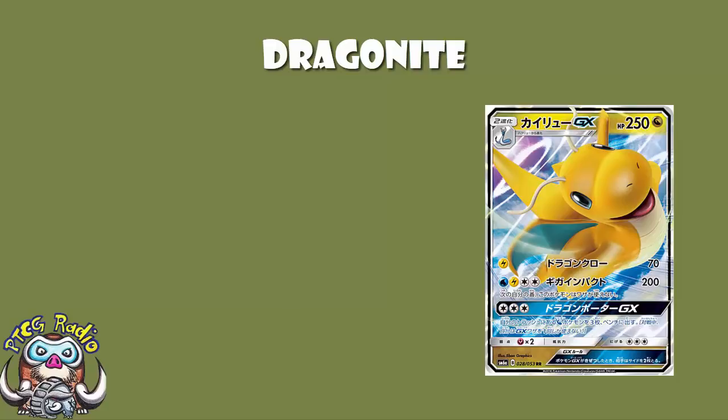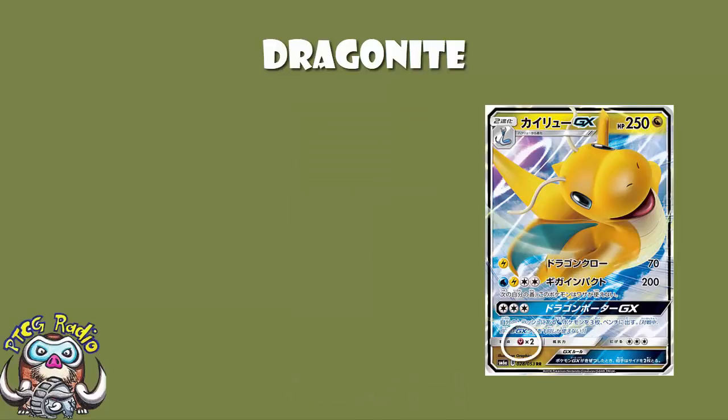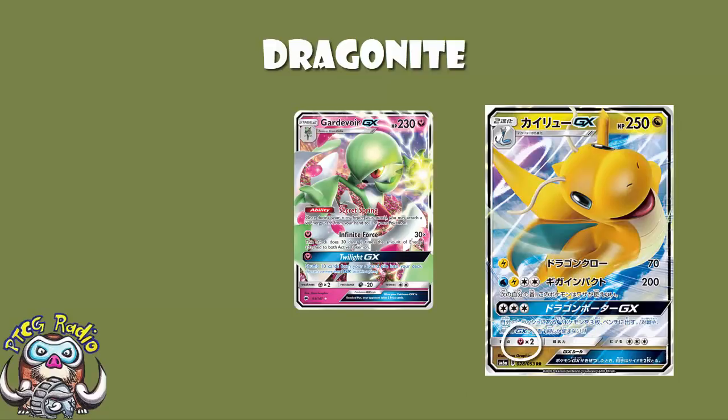Starting off with the basics: 250 HP. That is a lot of hit points. We expected it to be quite high because he had 160 HP in the non-GX or baby form. But even so, this is beastly — it's about as high as HPs get at the moment. You have a weakness to Fairy, which is a bit of a pain with Gardevoir running around. But we are expecting the new Solgaleo in October, which should put an end to all those Gardevoir shenanigans.